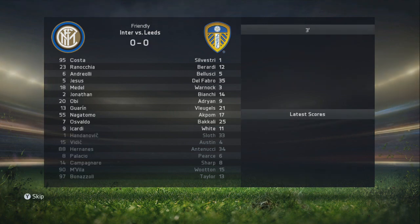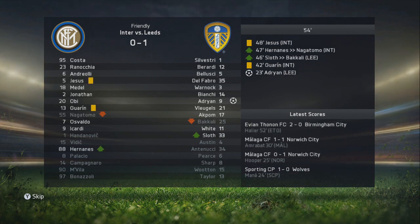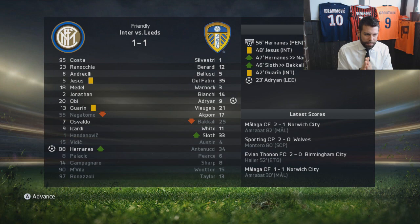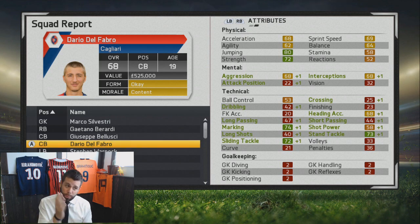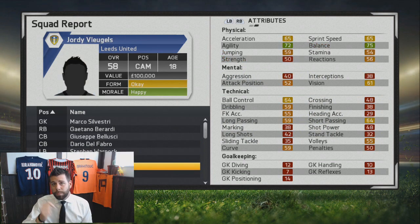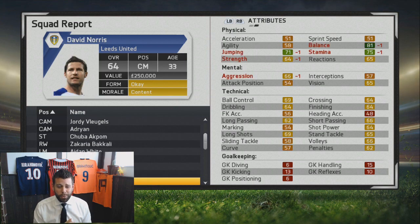We got him boys! We may have paid just under 500,000 but we almost lost out at a 5.5 million pound bid — so I'm happy I bumped up his wages. Welcome to the team Zakaria Bakali! Now in the friendly versus Inter, that's the first team we're going with — let's see how we do. Away from home — Adrian scored a goal, come on boys! Guarin with an injury. Hernandez ties it up. Against Inter with the team they have, I can be happy about that draw.